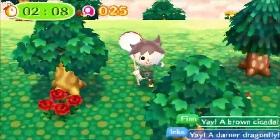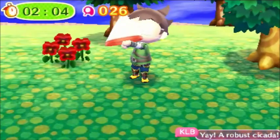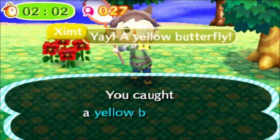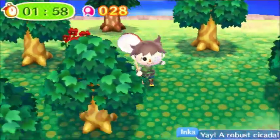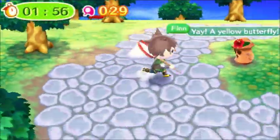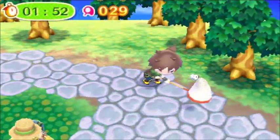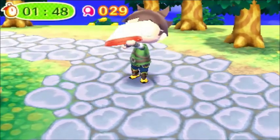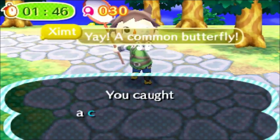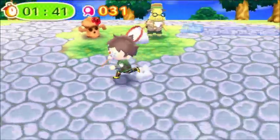It looks like we got two bugs caught — a brown cicada by Finn and a robust cicada. Another one from Tim, so four bugs caught total. Very good job. Inca with another bug, a robust cicada. Very good. Finn with a yellow butterfly. Very nice. And it looks like we're down to two minutes, less than two minutes left. Can he get the common butterfly? After the third net, he finally caught it. Inca with a grasshopper.